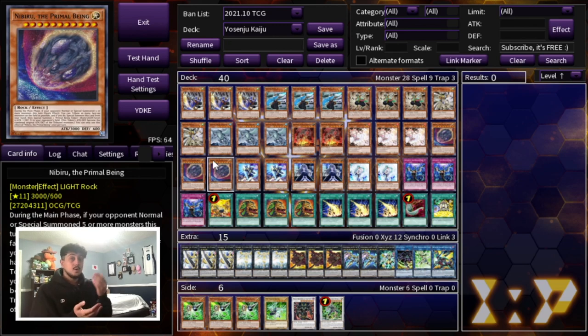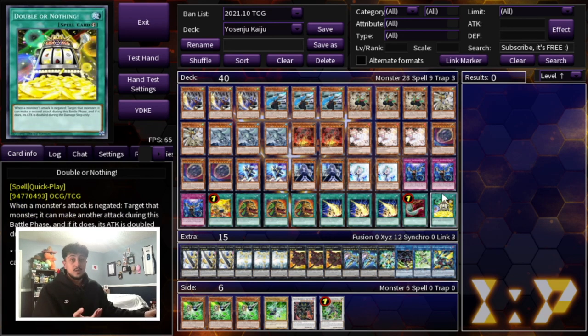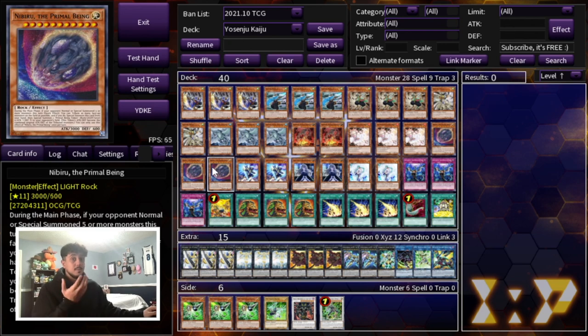On top of that, Nibiru putting a token on your opponent's side of the field is really good. Once you go into Utopia the Double with Double or Nothing, that token gives you something to attack. If it's not big enough you can put it in attack position and OTK from there. Plus it's just an extra monster on your side of the field to help push for game.